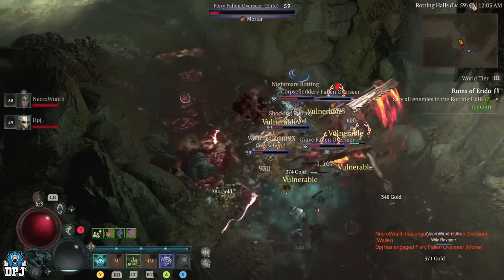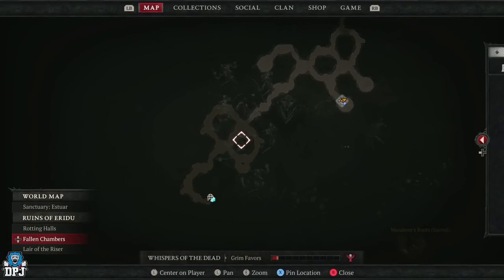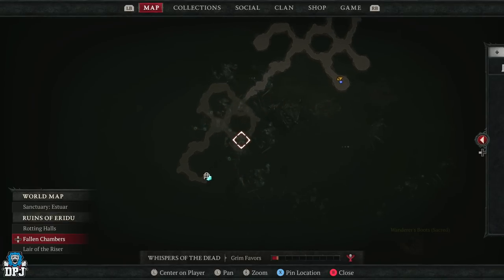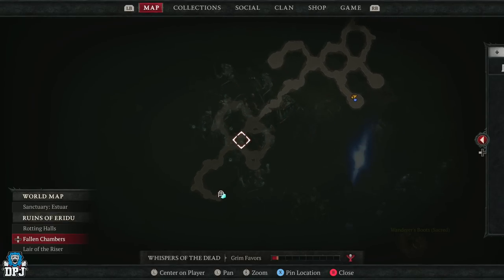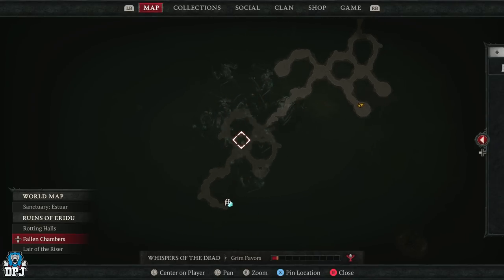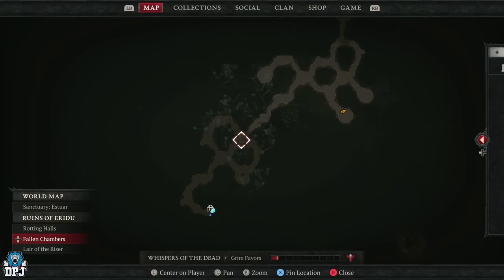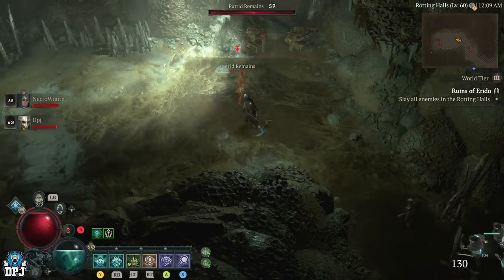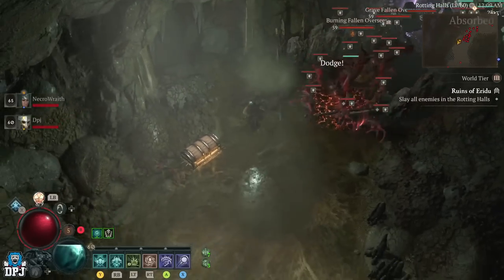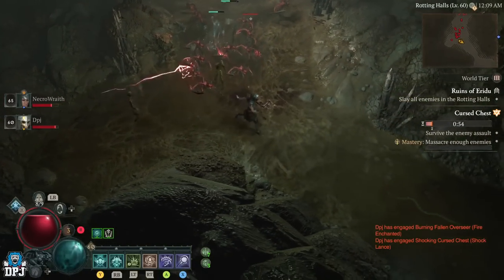I don't know what actually initiates this. What we were doing was grouping up the adds. Looking at the map, with the random RNG of dungeon layouts, it's normally like a weird figure eight. We were running around together, grouping up all the adds and then absolutely slaying them. By the time we got to about the third group and slayed them, we were getting bombarded by elites.